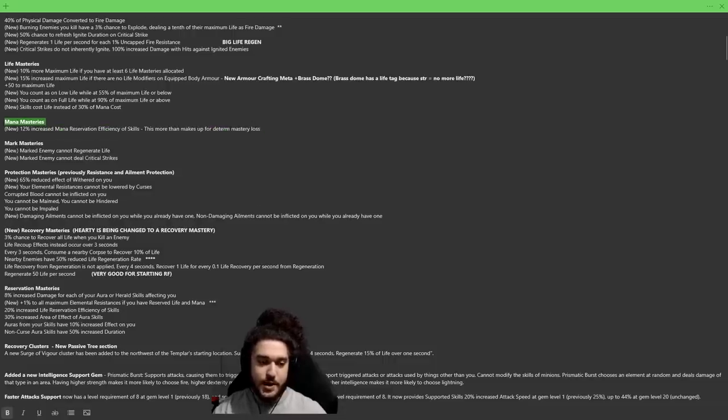Mark mastery: I don't really use marks but it's interesting — marked enemies cannot regenerate life. If a mob can't regen, your degen is doing full damage. One of the biggest annoyances is when you come across a mob that's fire and ignite resistant with life regen aura and it's on an essence that's Soul Eater. Marked enemies also cannot deal critical strikes. Overall it seems like they're making defensive layers more accessible across a wide variety of classes and locations on the passive tree, which I really like.